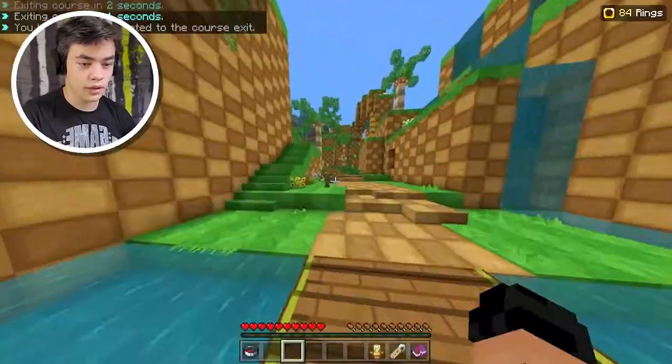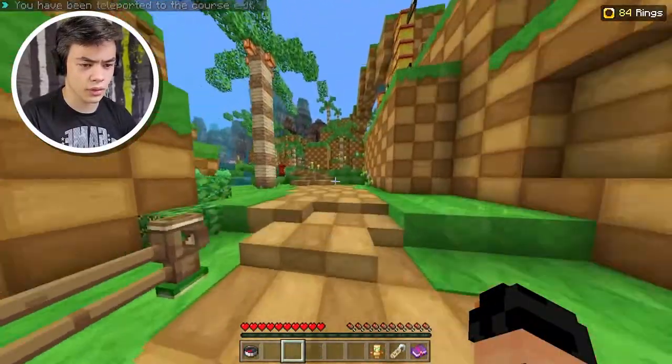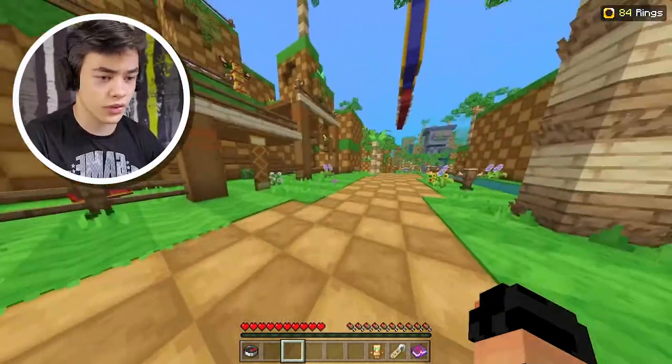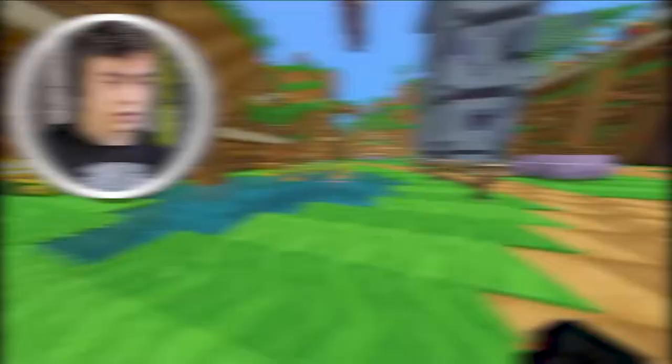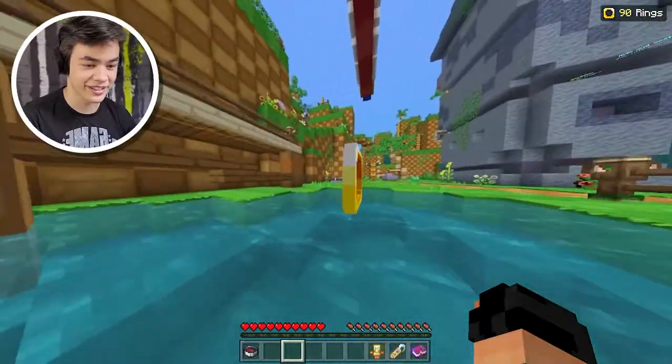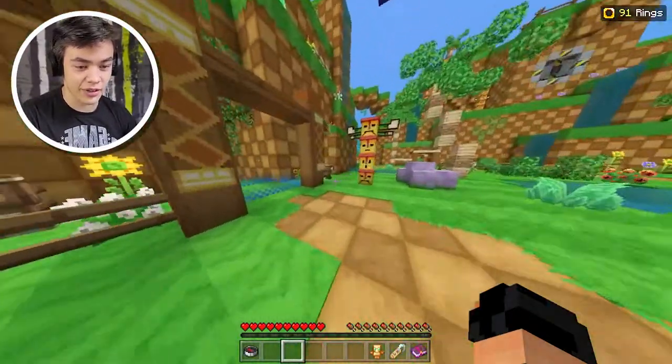Oh wait, is this the next course? Does it automatically teleport you to the next course? No — it just teleports you outside of the last course you went to. So this was course 10. Let me see if I can find another one. There's more rings in the water here. I keep forgetting that these are rings and not coins — I guess I'm just a little too used to Mario than Sonic.